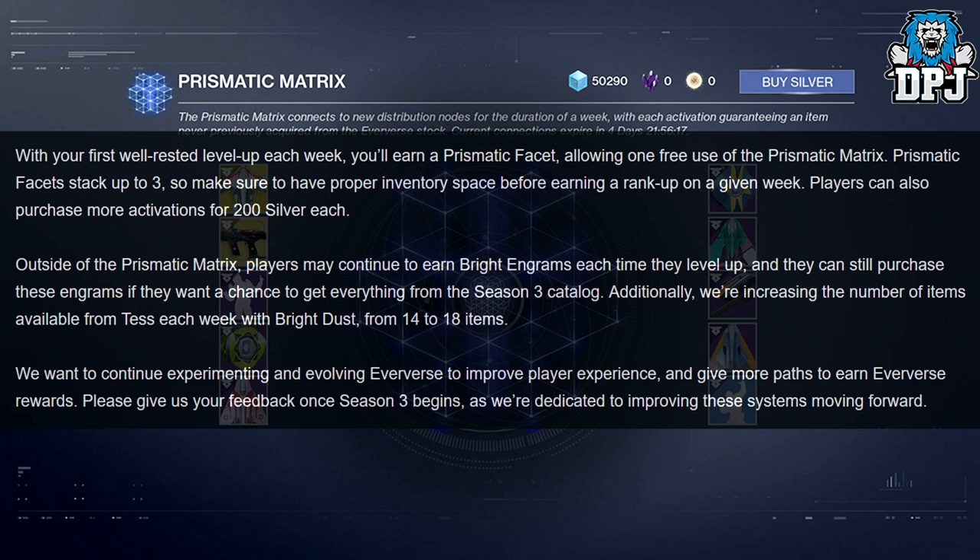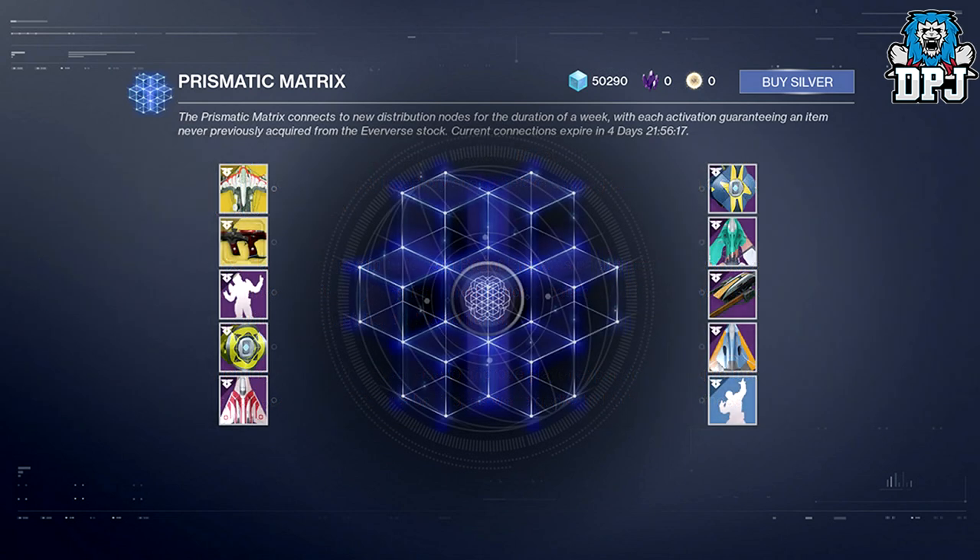'Outside of the Prismatic Matrix, players may continue to earn bright engrams each time they level up, and they can still purchase these engrams if they want a chance to get everything from the Season 3 catalogue. Additionally, we're increasing the number of items available from Tess each week with bright dust from 14 to 18 items. We want to continue experimenting and evolving Eververse to improve player experience and give more paths to earn Eververse rewards. Please give us your feedback once Season 3 begins.'